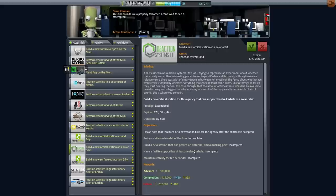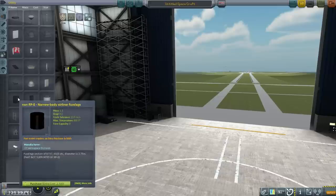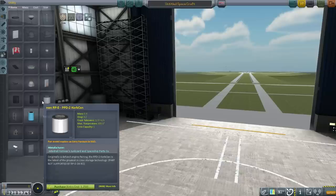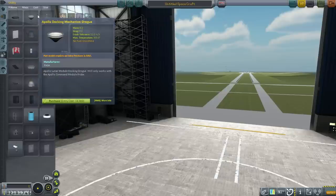What kind of pods do we have? Usually the big canisters are in here. We've got a crew can — the hitchhiker can is what I was looking for. Narrow body airliner fuselage is non-RP0. Crew can has crew capacity 1. These would be very helpful though. Crew capacity 17 — whatever. We do have the Apollo docking mechanism drogue as a docking port. I guess that's why it's allowing me to get the station contracts.